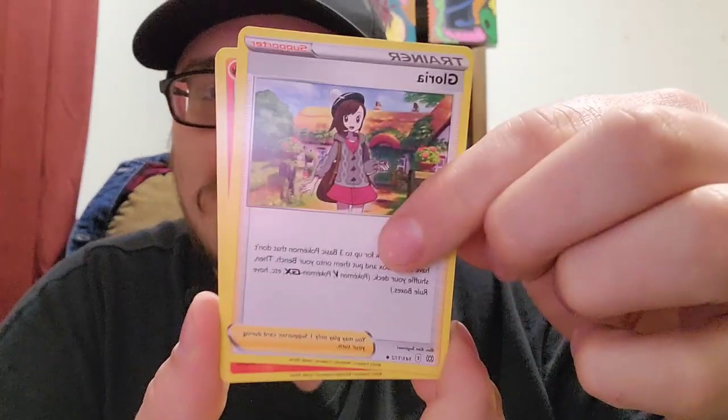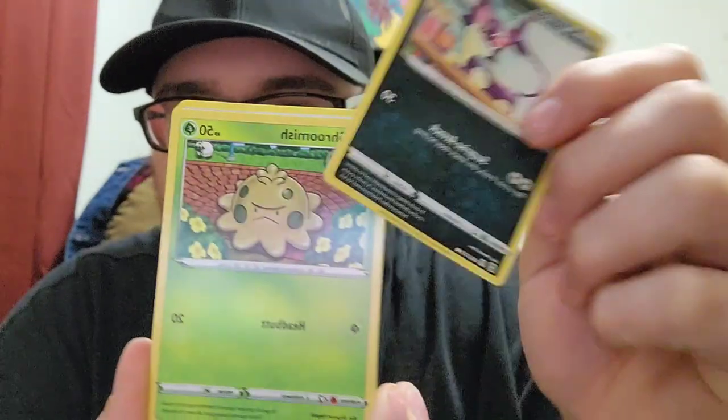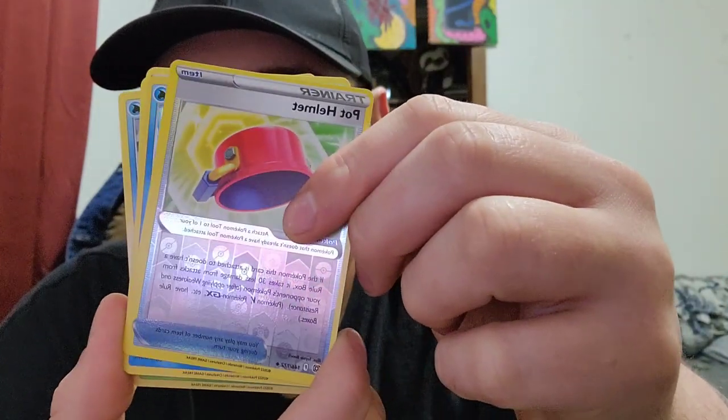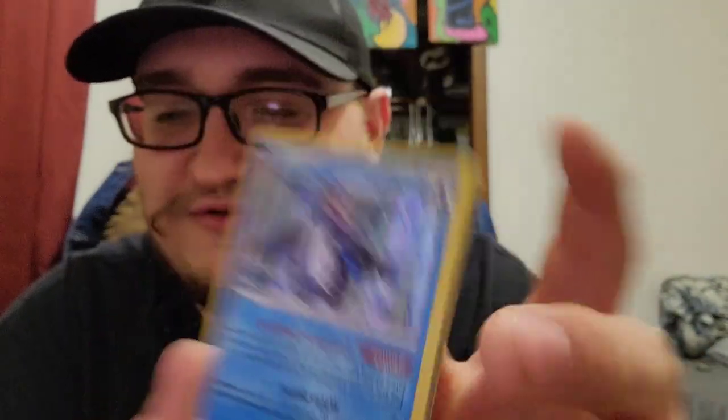Right away we're going to go into a Brilliant Stars, and I kind of want to save Evolving Skies for last — just because that Alt Art Rayquaza is up there in cards I want to pull. Green code card. We got Monferno, Staravia, Duskull, Perloin, Sronius, Piplup, Trumbeak, a reverse Pot Helmet, and a holo Empoleon. I really love this Empoleon art — very nice looking.